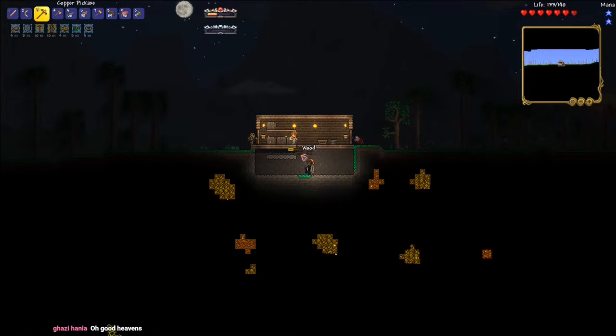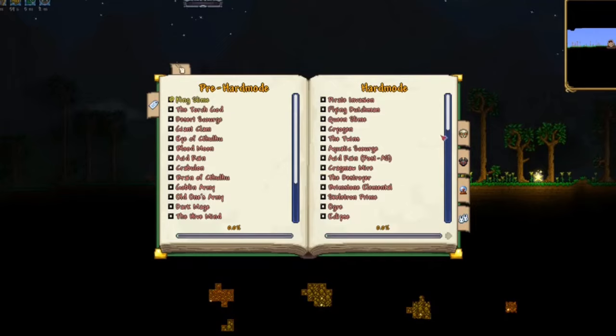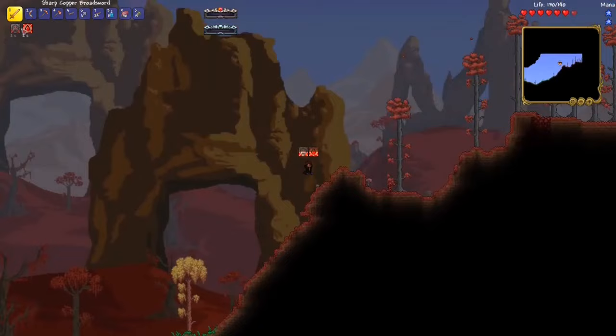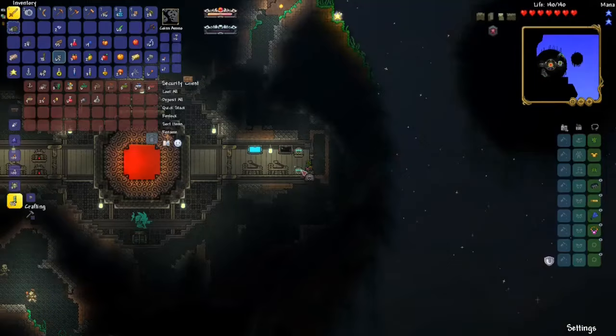I looked around in the boss checklist, and oh wow, we have a lot to do. And I'm not going to be skipping any of the bosses — for now. After a bit of running around looking for upgrades, I took to the skies and came across a really big floating lab thing. I bet this stuff is important somehow, but I definitely don't know how.